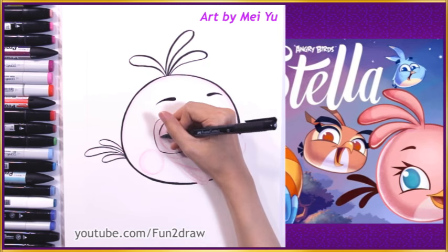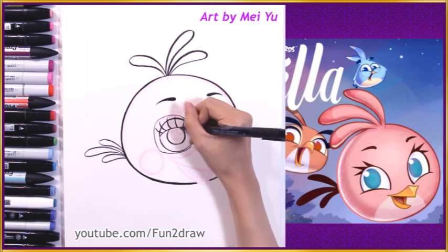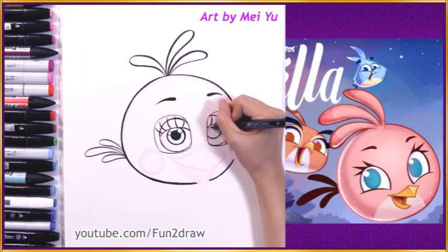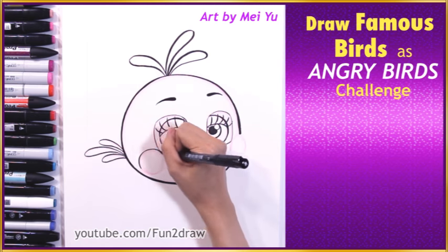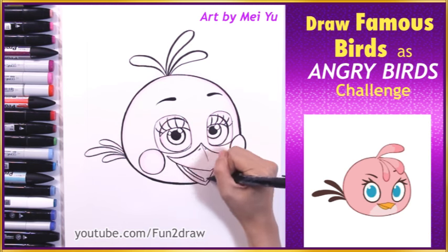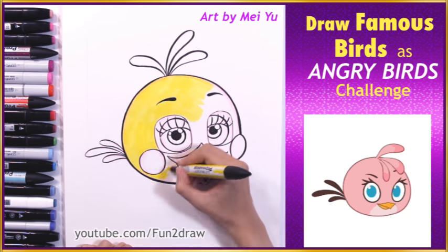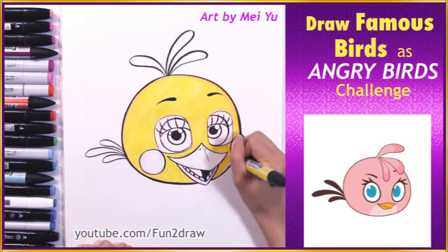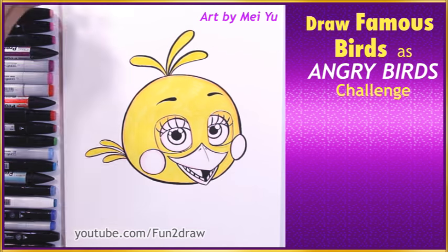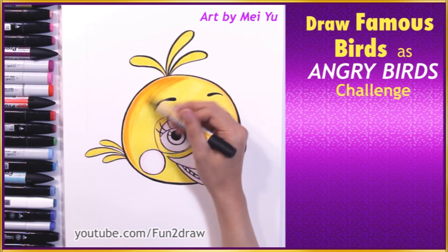Since Toy Chica was a girl, I wanted to reference Angry Bird Stella. I liked how Stella's beak shape was designed. When I designed Toy Chica's beak, I kept both characters' beak shapes in consideration. To make this drawing look more like Toy Chica's dimensional design, I layered lots of colors.